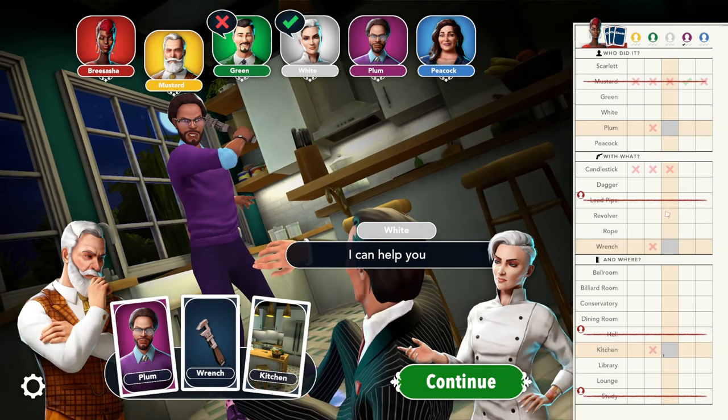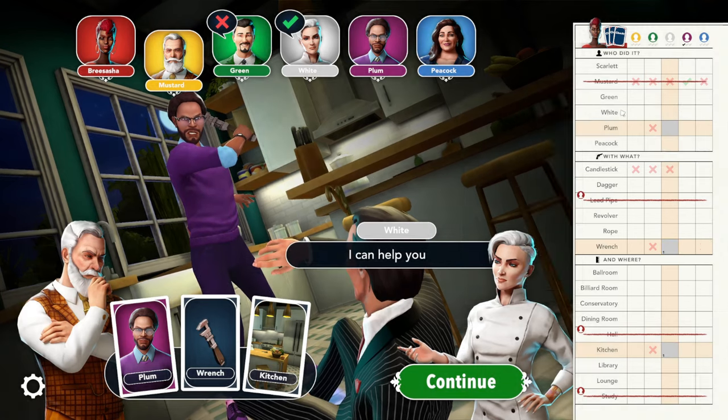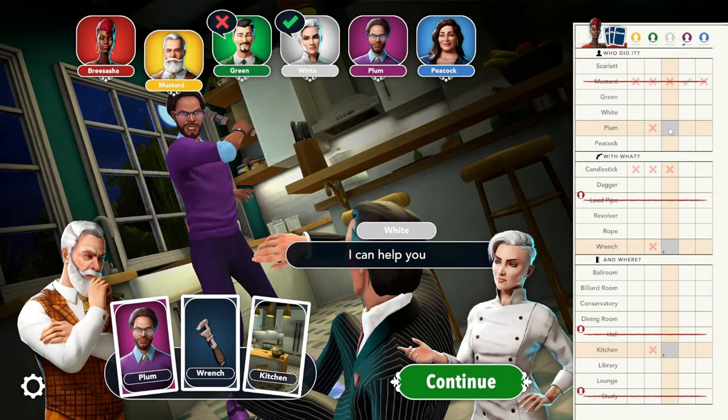So I'll use the one icon on my clue sheet to indicate that she has one of those three cards. The reason I use the one icon is because this is the first time that White has shown one of these three cards to another player, and this will help me as the game continues.